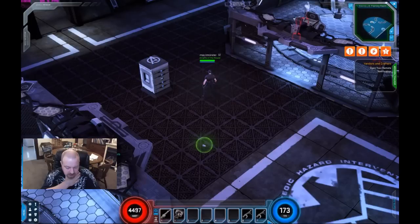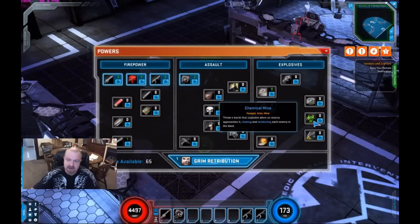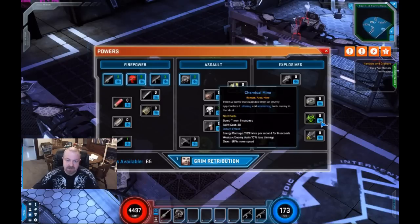We got the Punisher. Not a lot of changes on the Punisher either, just some improvements in his damage. His skills really haven't altered, they've moved around a little bit. Chemical Mine has added a weakness effect to it — it's only 10%, but enemies hit by it deal 10% less damage.